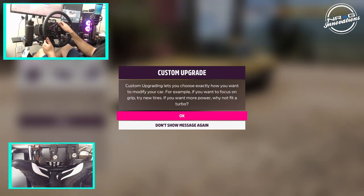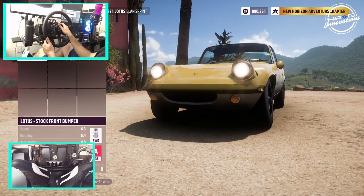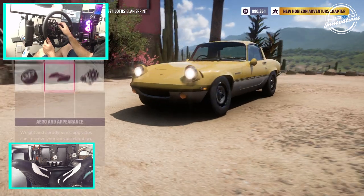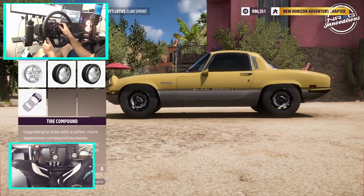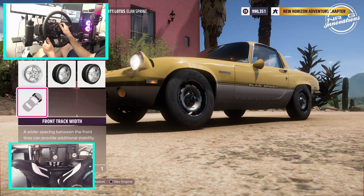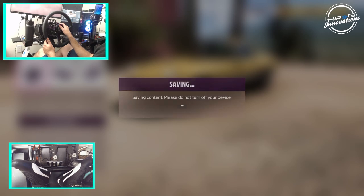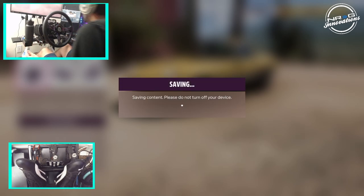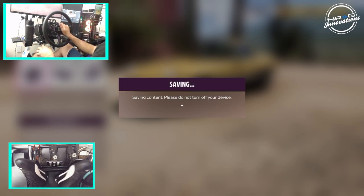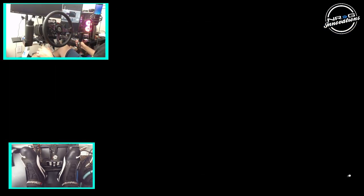I kind of like the stock wheels on it. For body upgrades and aero, we're not doing any of that. I can increase the front track, so we are going to do that — drift life, wider front. We're going to see what we can do with this in its current state. We may have to add a turbo snail.